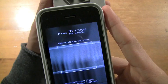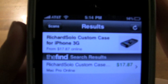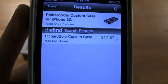You press that button and now you're brought to a scanning screen. You just stick the lines until they turn green. And there you go — it scanned it, and it says: Richard Silva custom case for iPhone 3G, $17 online, and it's also $17 right there. You can see that it's extremely fast.